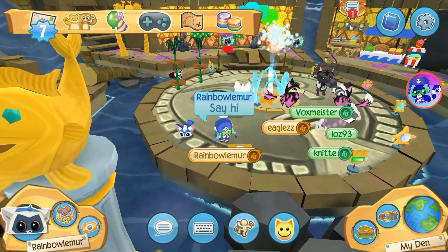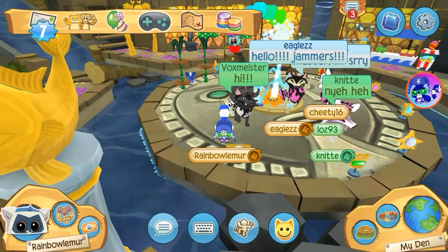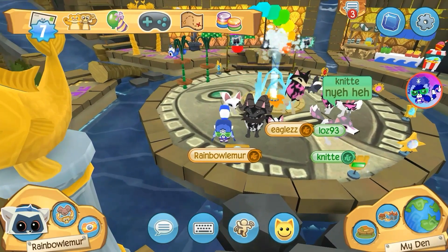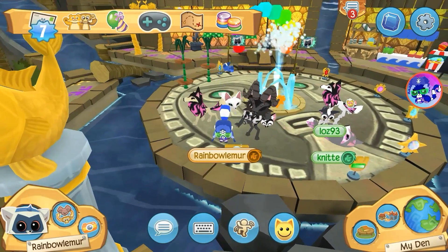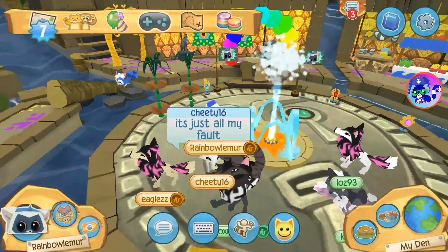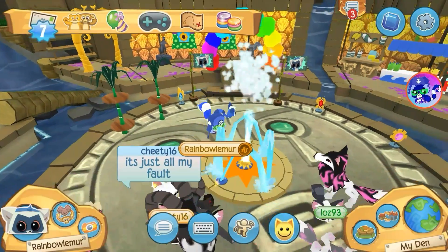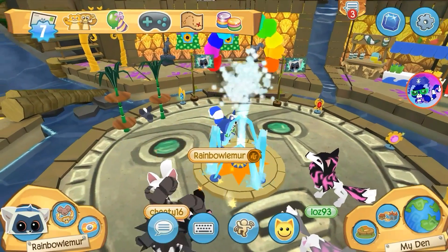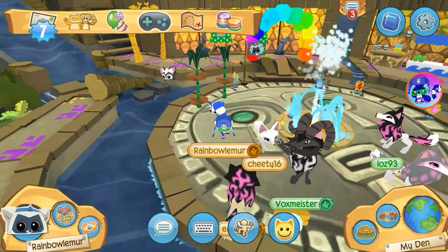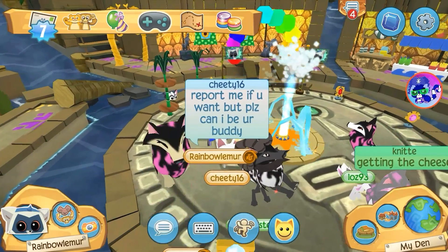Hey guys, RainbowLemur here, and in today's video I am going to show you some non-playable animals in Animal Jam Play Wild. What I mean by this is animals you cannot play as. Like in Crystal Sands there's a crab, and at the beach party there's a seagull — you can't play as them. This video does not include pets, since you can buy them and they follow you around. This just counts NPC animals you may have noticed in Play Wild.